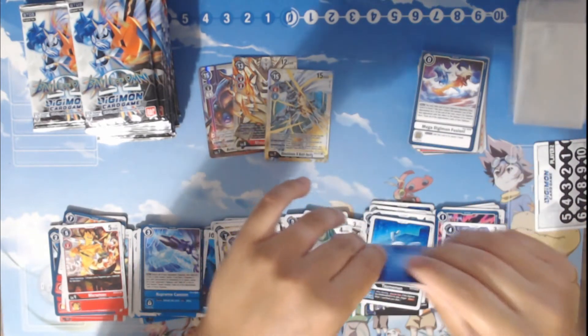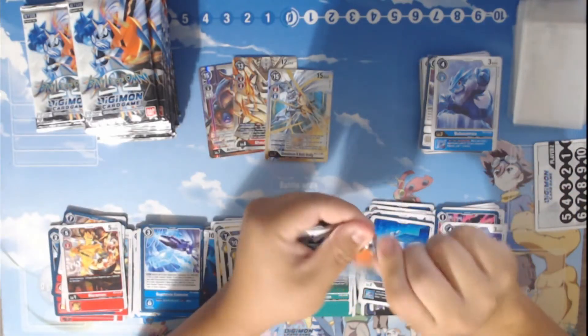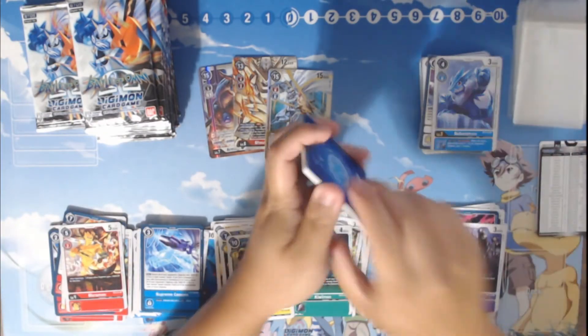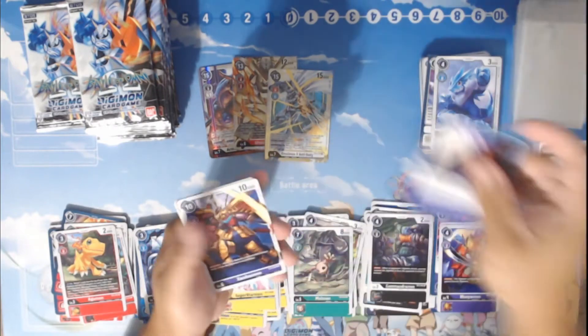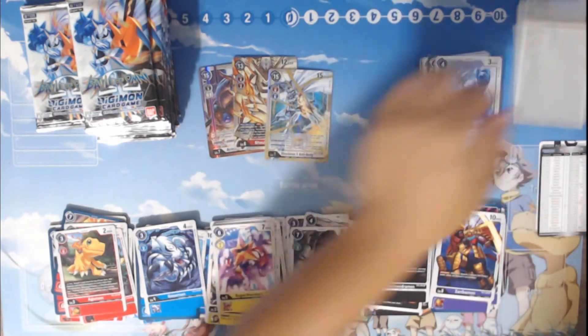We're going to start speeding things up. The prize pool is very small, so it gets to a certain point as you're opening packs you're kind of just looking for those foils. We're going to go Commander Mon — great for your Black D-Brigade decks because now you have a Blocker Commander Mon. You can also go up to 16 Commander Mon rookies if you need to. Piximon, Superstar Mon, Revive from Darkness, Zanbimon. We have a Megidramon and also a MetalGururumon.